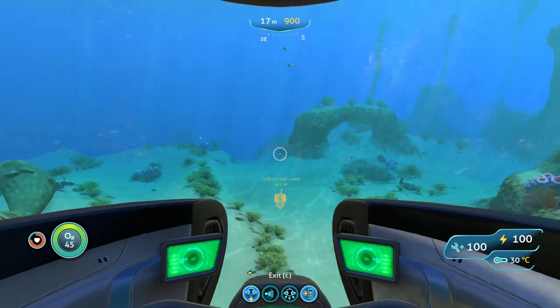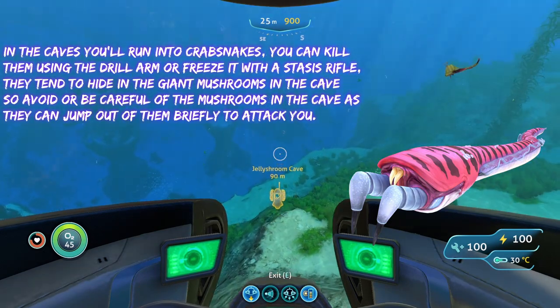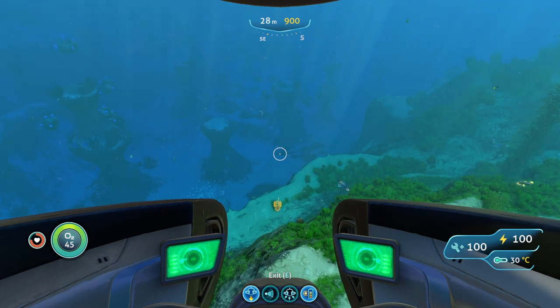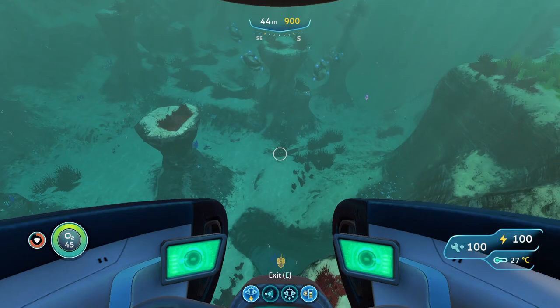The only threat you're going to run into here are crab snakes, which are basically big snakes as the name entails. They're kind of annoying but they don't do that much damage. You can honestly kill them with the drill arm if you feel like it, or you can use the stasis rifle to freeze them and run away and continue doing what you want to do.